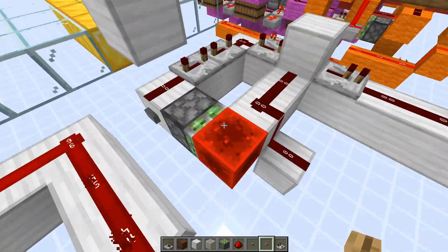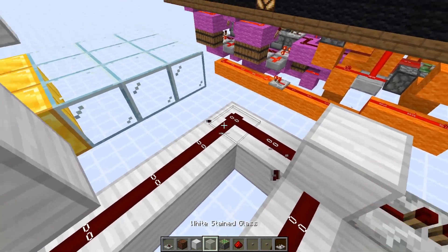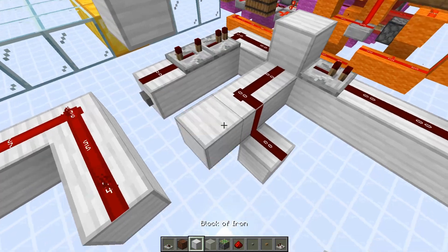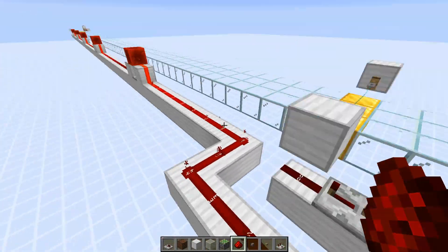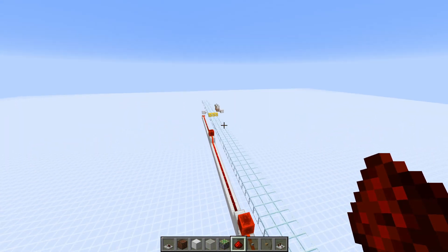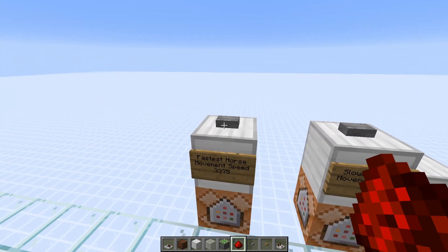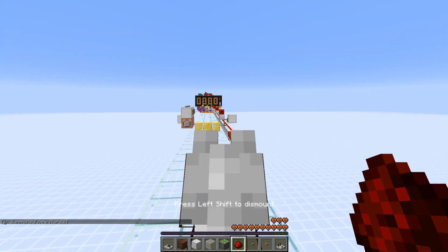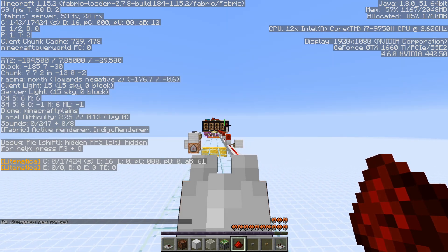Now I'm going to show the setup with the horses. I need these five redstone ticks of delay because I've got five repeaters coming down here. I have a trip wire at the start and the end — that's just going to start and stop the timer. This command block is going to summon the fastest horse in the game so we can actually see how fast that is.